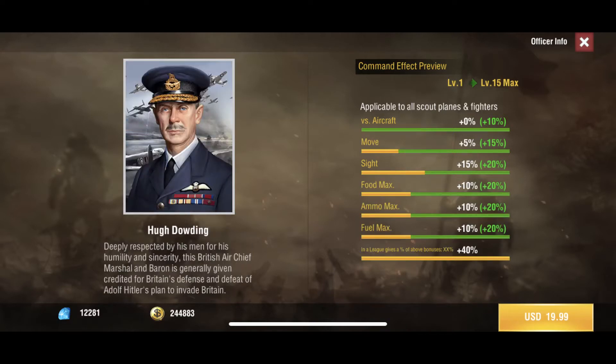Moving along we have Hugh Doubting. He gives you some more aircraft, a little bit of move speed, a lot more sight, and he's only $20. If you're running a scout swarm you can pick him up if you want, but I don't think he's necessary. The bonus sight might be pretty nice — that'll put you up to around plus 35 percent, giving you like four or five hundred sight range.